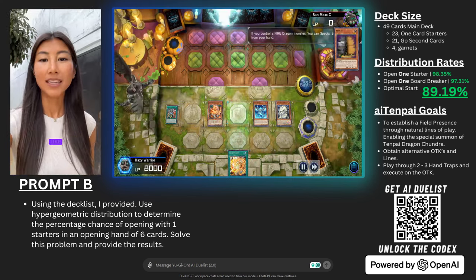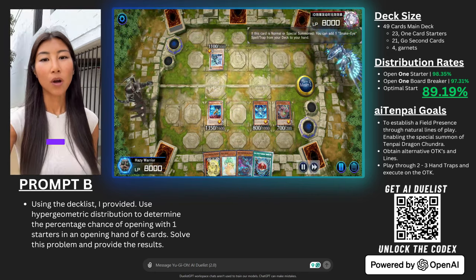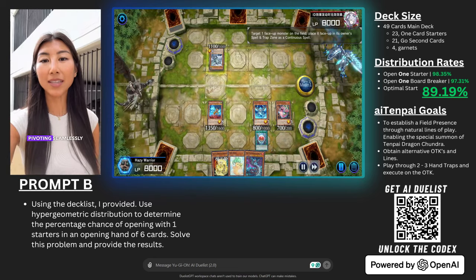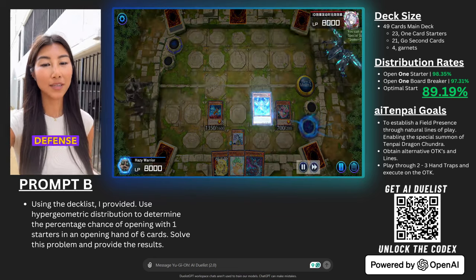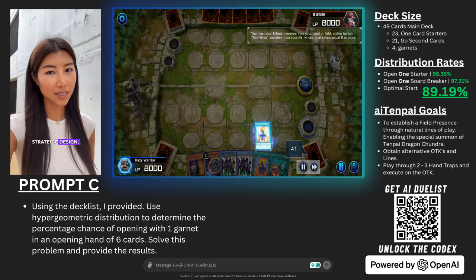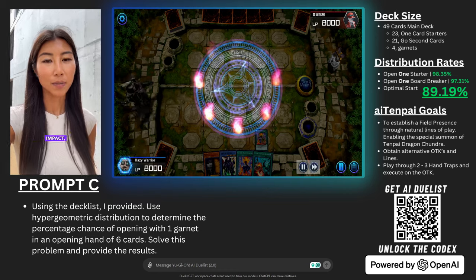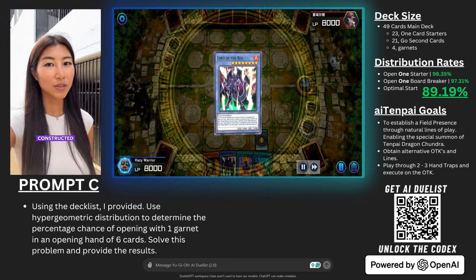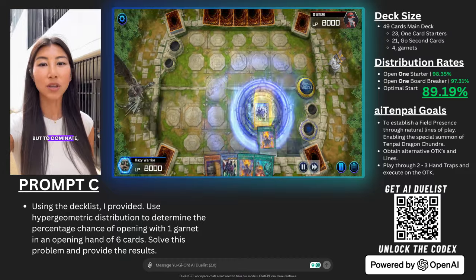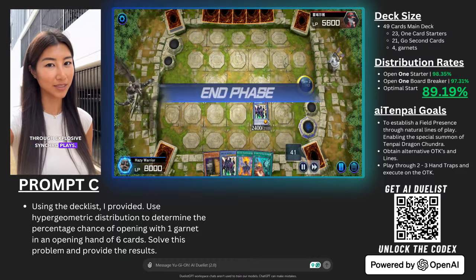Defensive stalwarts like Underworld Goddess of the Closed World and Borilode Savage Dragon offer counterplay protection, pivoting seamlessly between offense and defense as needed. Despite the lurking presence of four garnets, strategic design bolstered by draw power and consistency engines minimizes their impact, safeguarding the flow of play. This build is constructed not just to compete but to dominate, breaking down opponents and seizing victory through explosive synchro plays.